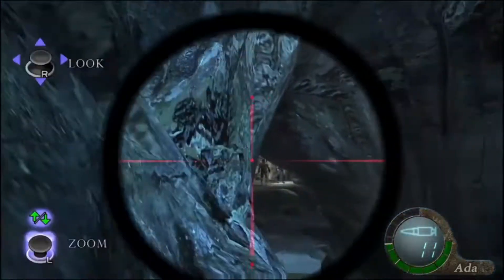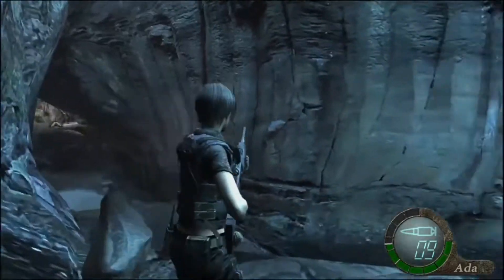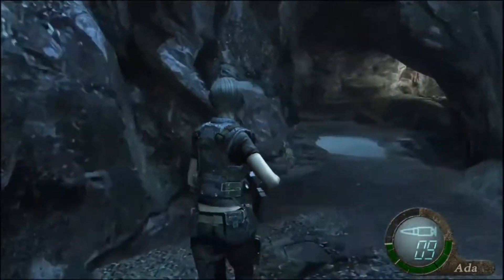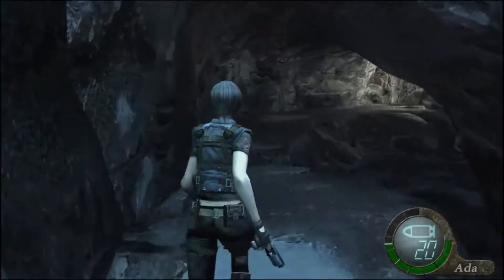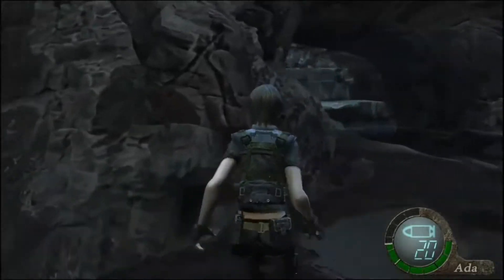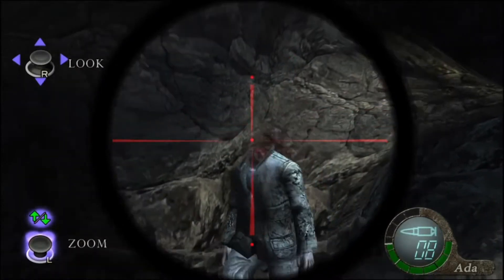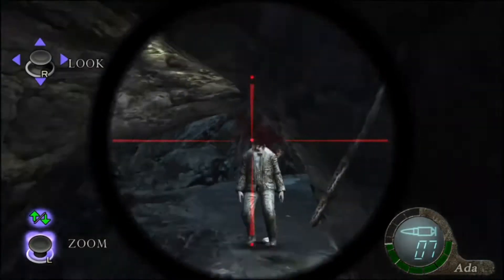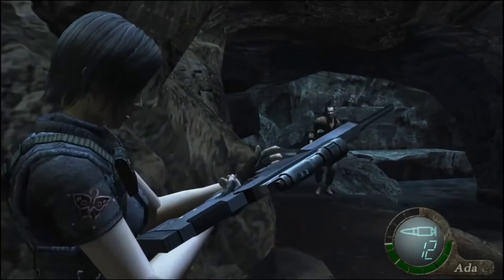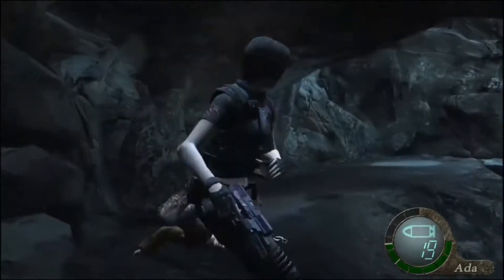I'm just gonna snipe this first guy, and then over here there's two more that I like to snipe. You don't have to snipe those second two, but I do just because it thins out the horde up here. If I can snipe an enemy I like to, but I also like to save the sniper in this game mode for Plaga, because the sniper is really the only way to kill Plaga unless you spam the TMP. It's a fast, easy way to kill Plaga.